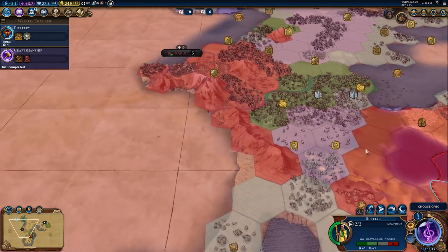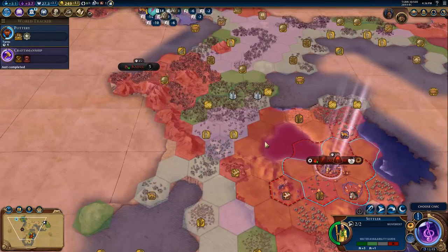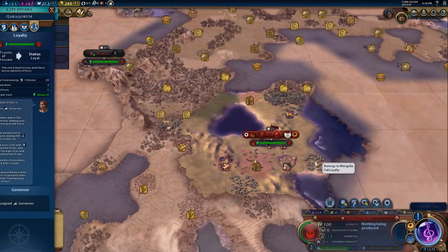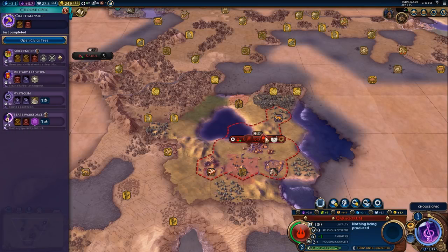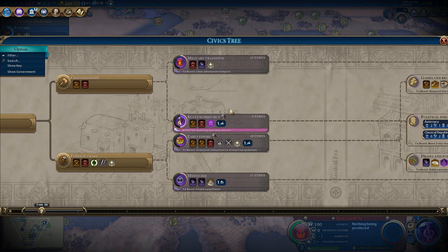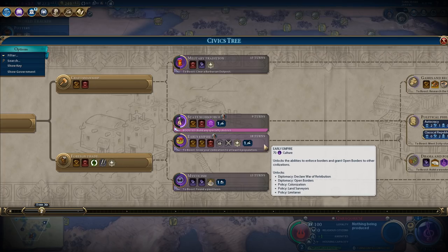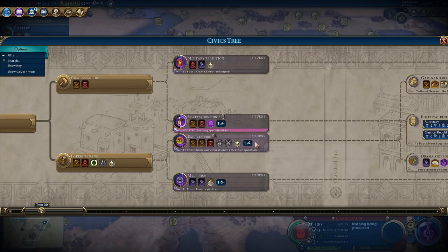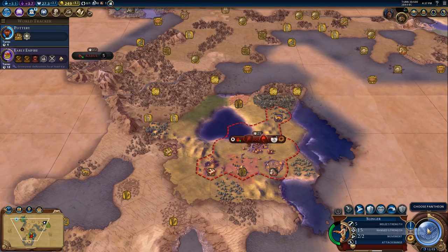Where do we go now? Kabul doesn't have a loyalty pressure since it's a city-state. We'll come back to that. Let's go to at least six envoys - maybe start grabbing this one and then stop when we get to six.